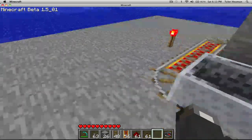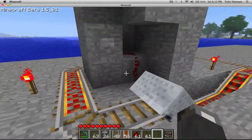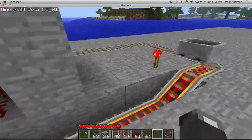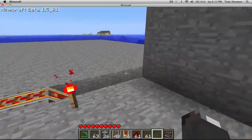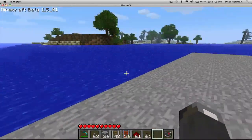Now if I place a cart here and I push it, it stops. But watch what happens when I push the button — it takes the minecart off and pushes it through this powered rail, up the track and around, and this can go wherever you want it.